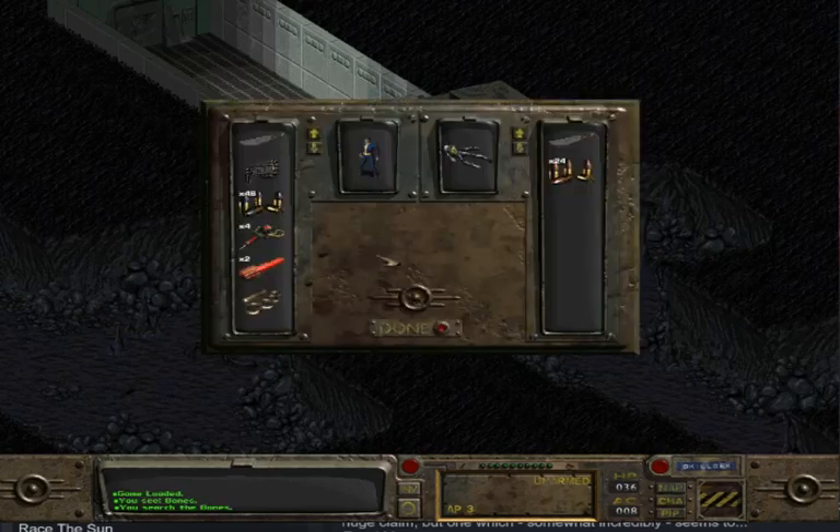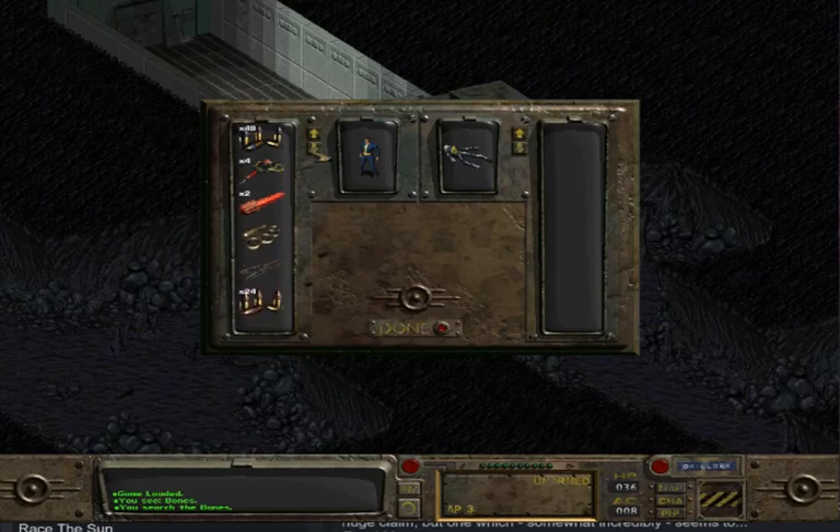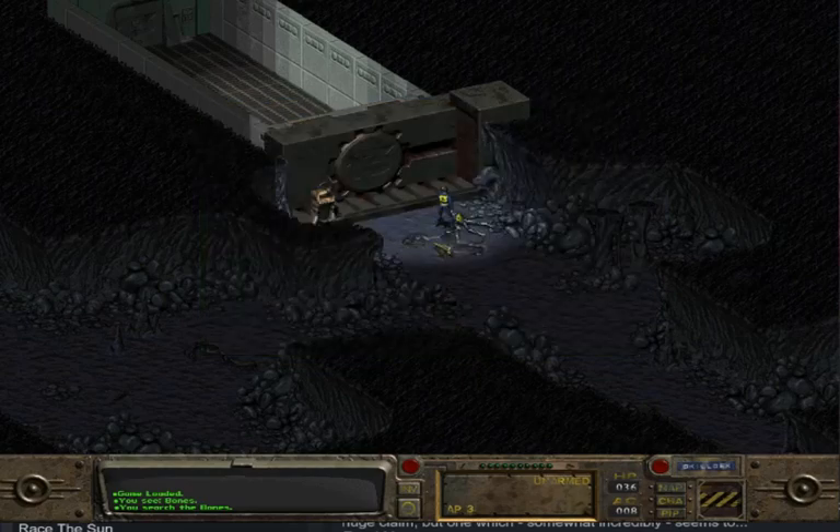You can search the bones. Okay, what do I got? I got a knife, a gun, bullets, a stimpak — what the hell is that thing? I got brass knuckles, which I'm assuming affects my unarmed. Let's take the knife and the bullets. I also have a scalpel and pliers.